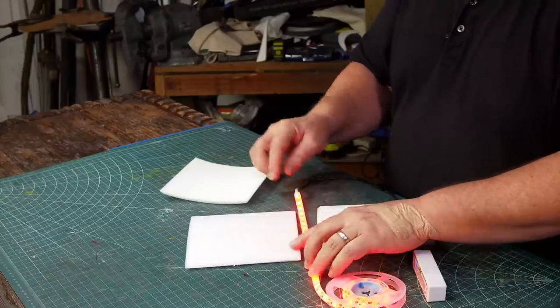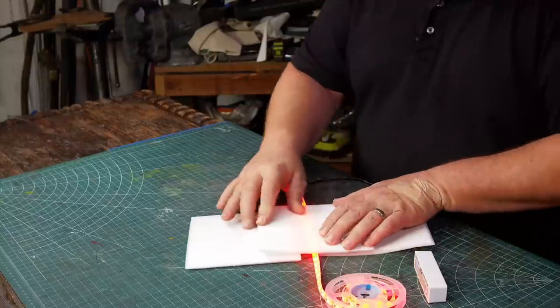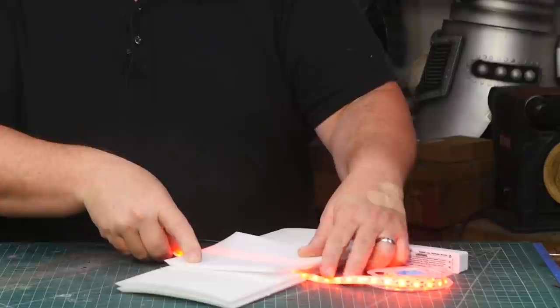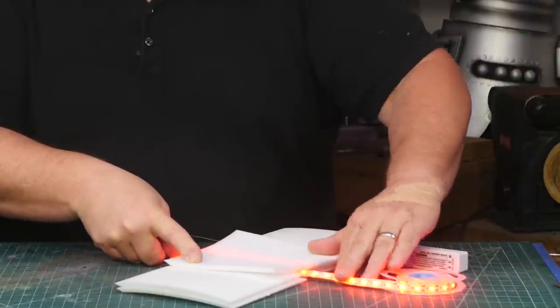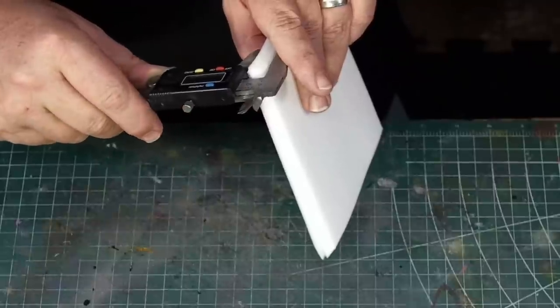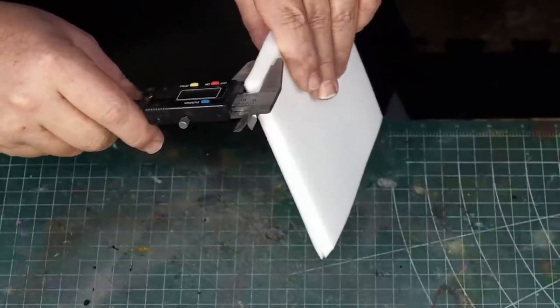I test just where I need to put the lights for maximum color and the least amount of individual LED light spots. Two layers of plastizote foam seems about right and I'm getting the look I want. I measure how thick the two layers are - that's just how much open space I want inside of the cube.